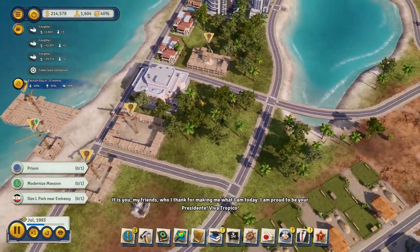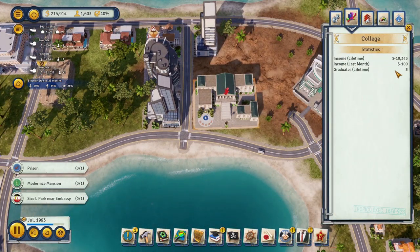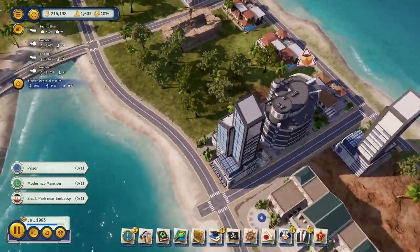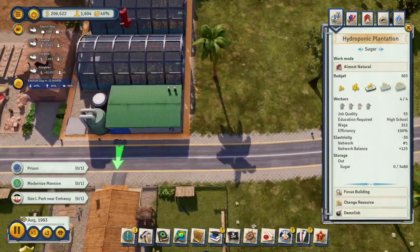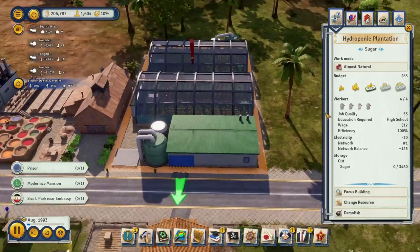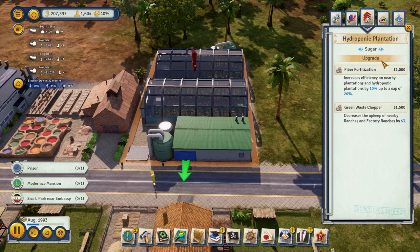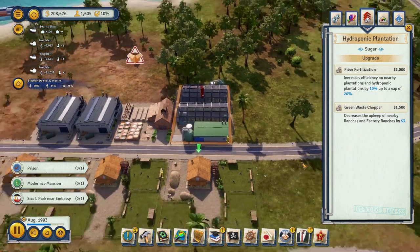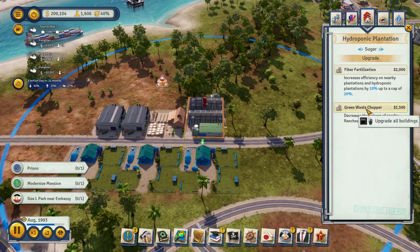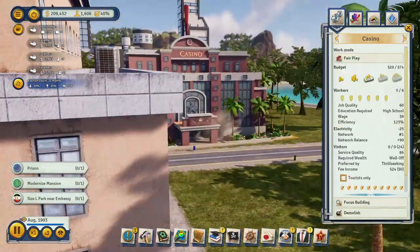We have a contraception ban on the island hoping it will help with population. This college isn't filling up as fast as I thought — only three graduates since we built it last episode. Oh, we did build a hydroponic plantation for sugar, so we can boost our sugar supply almost freely from nature. It increases efficiency on nearby plantations but that upgrade isn't really worth it.